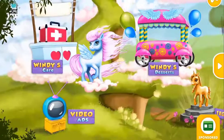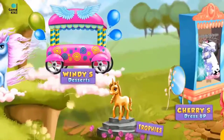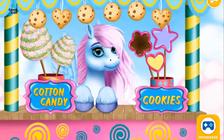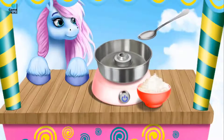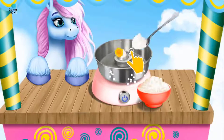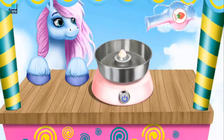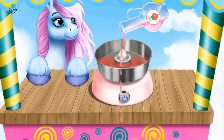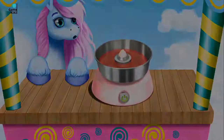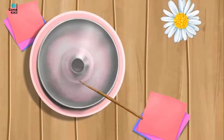Welcome to the resort. Hello! Let's make some sweets. First, add some sugar. Pour a little bit of syrup. Great! Now, turn it on. Take a stick and wrap it.